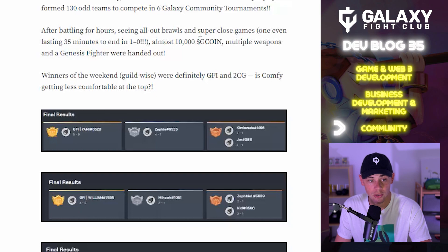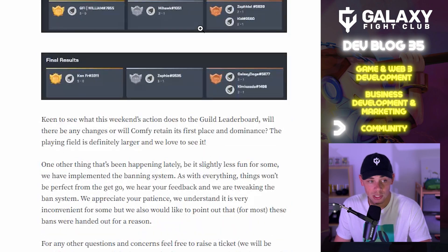Guild-wise, the winners of the weekend were GFI and 2CG, with Comfy getting less comfortable at the top. We're keen to see what this weekend's action does to the guild leaderboard — will there be any changes, or will Comfy retain its first place? The playing field is definitely larger and we love to see it.